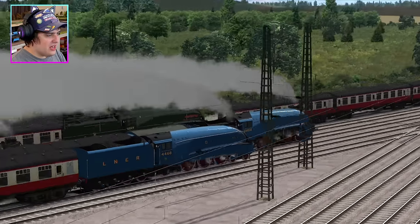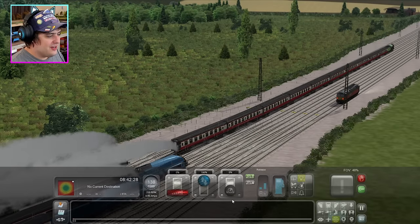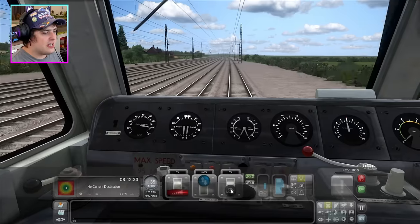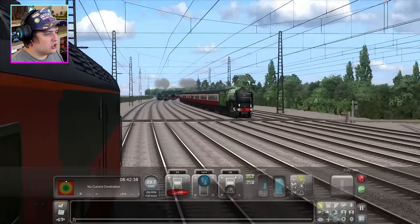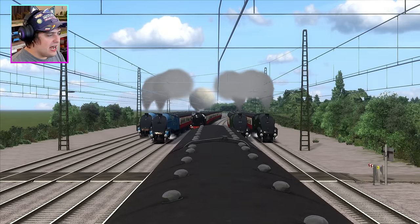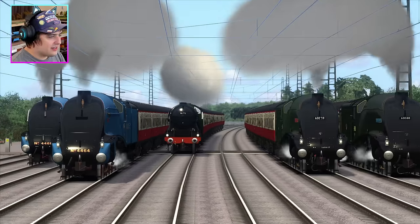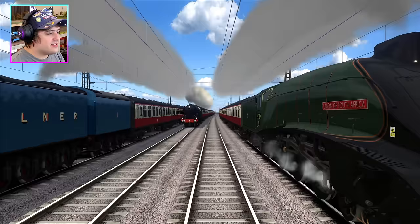Tornado's got a big lead at the moment. Bittern is leaving Mallard for dust, which is weird because Mallard is probably one of the fastest A4s. There's the level crossing — that was a bit loud! Tornado is in the lead, and I want to get an epic shot of all these engines. Tornado is obviously in first place so far, but that might change. Let's see if I can accomplish that.